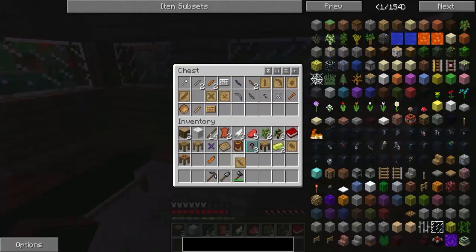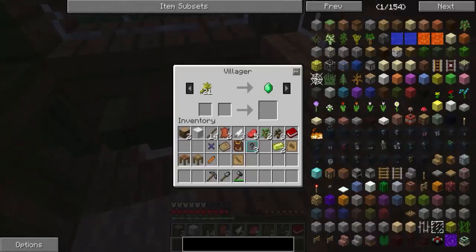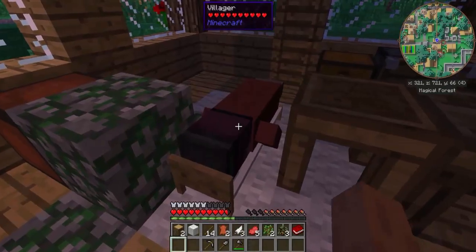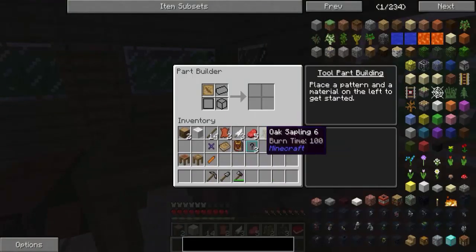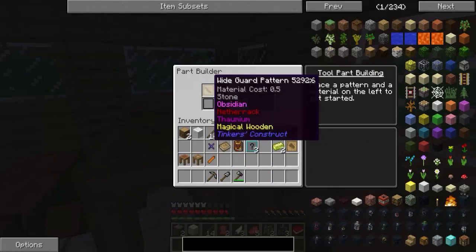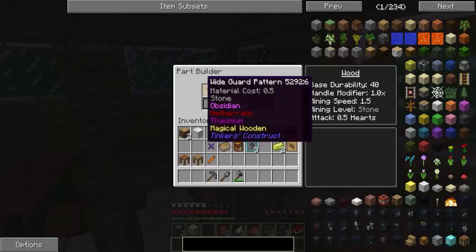Tool rod mam, to potrzebuję tego — Tool Station i Part Builder. Fajnie to wygląda jak villager'y tak leżą. Miło to wygląda. I poza tym się nie ruszają przynajmniej w nocy — to jest przydatne. Klienta nie ma. A to mogę zrobić? Stone, obsydian... Uuu — Magical Wooden?